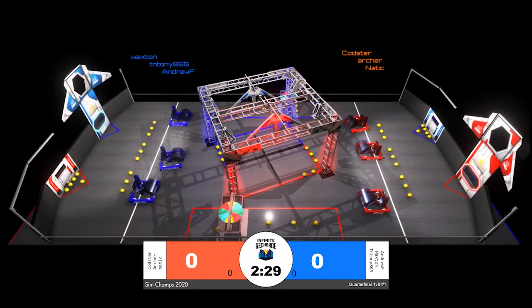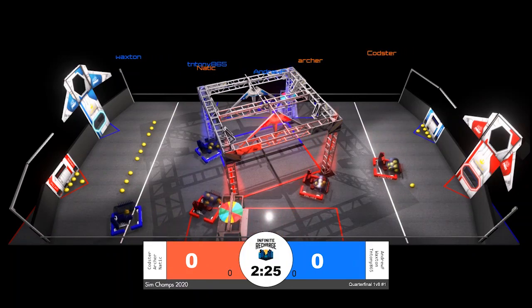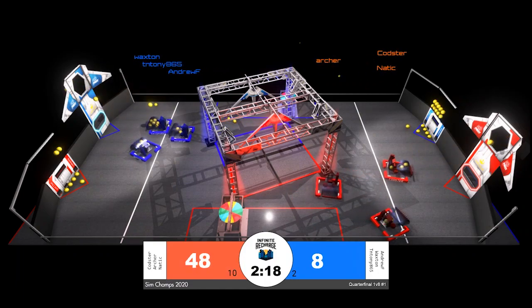Countdown underway, quarterfinal one, match number one underway here at SimChamps 2020. Kodster, captain of our number one alliance, first to grab hold of power cells and begin firing into the power ports for the Red Alliance.